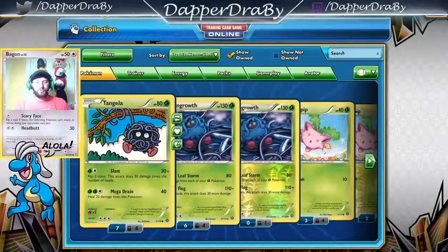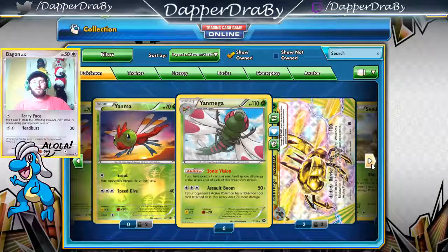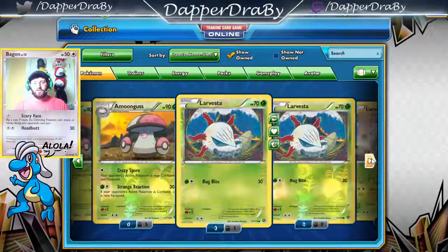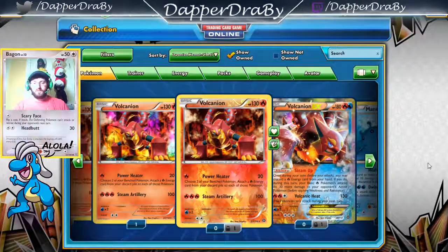Okay guys, so we are going to go over what we got so far this week and it's been interesting to say the least. We've gotten some nice things. We've gotten something like the Yen Mega here, Regular Rare, and we got a Reverse Volcanion. That's pretty sweet.